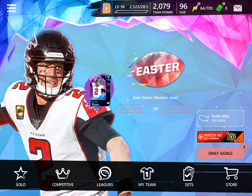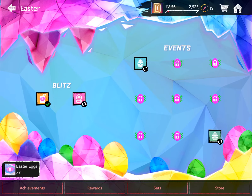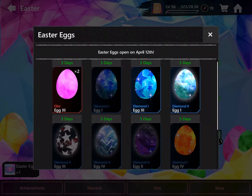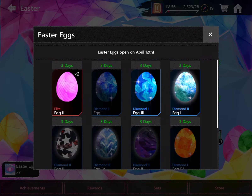Starting off with the Easter promo, it's a really, really good promo I think. So I got 70 Easter eggs. I got a dime of two eggs — I pretty much got two, basically.